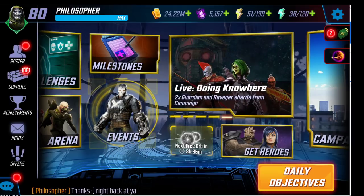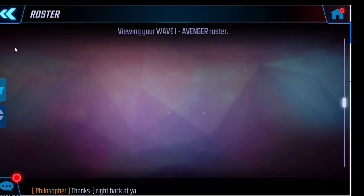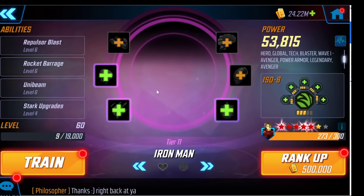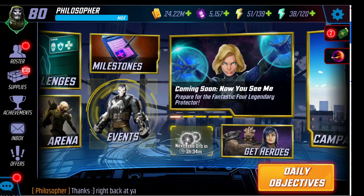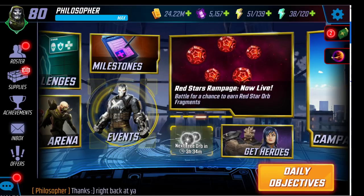One thing you should understand about this game is that while people call it a hero collector game, it's really a resource management game. You have different resources — gold, power cores, energy, ISO energy — and over time you're going to farm character shards, gear pieces, and other items to build characters up. Your goal is to use those resources in the most efficient way possible. Scopely doesn't give you all the resources you might want — they're limited, so you're going to be on a budget.